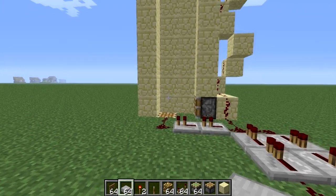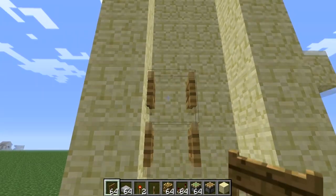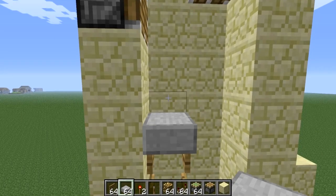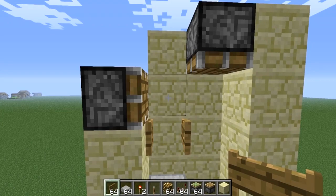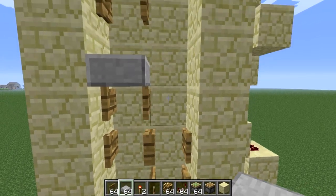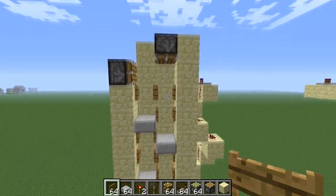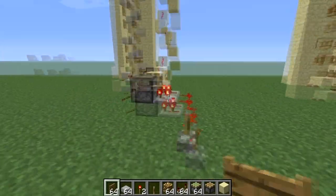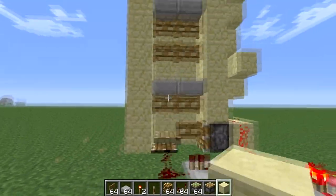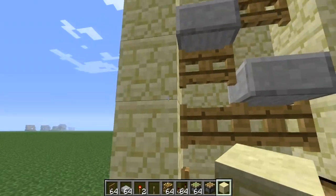The next step is to add our half slabs and fence gates. Start down here on top of the left most bottom piston and place: half slab, fence gate, fence gate, half slab, fence gate, fence gate, half slab — and just continue this pattern up this side of the elevator, leaving one space at the top. On the bottom, place two fence gates then a half slab, followed by two fence gates, half slab, two more fence gates, half slab, and two more fence gates. With that done we should be ready to turn it on. As you can see, the fence gates are all closed and getting on is pretty much impossible.